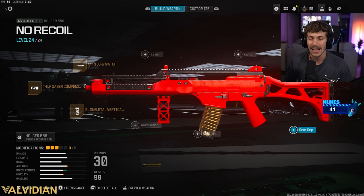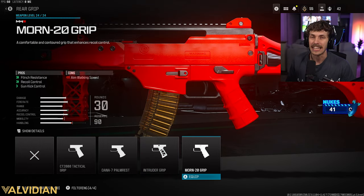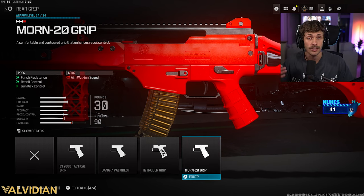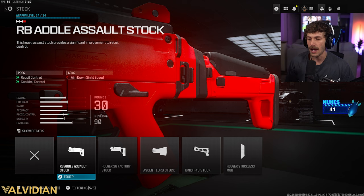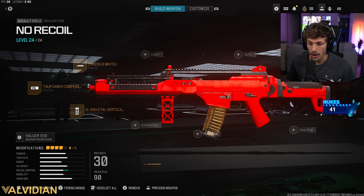For the next attachment we're adding a little more recoil control. Usually I'd add a rear grip, but the only one that gives recoil control is the Mourn 20, and we'd lose 20% aim-walking speed — you always want to strafe in gunfights to make yourself a harder target and to activate rotational aim assist. So instead we're adding the Adult Assault Stock, which adds 13.6% vertical and horizontal recoil control, plus recoil gun kick smoothness. ADS speed will be a little slow.